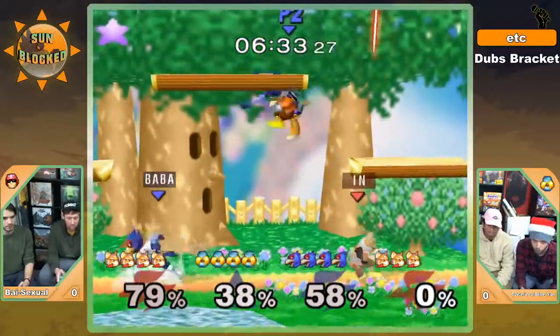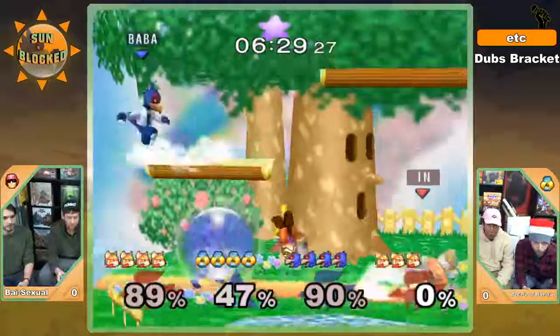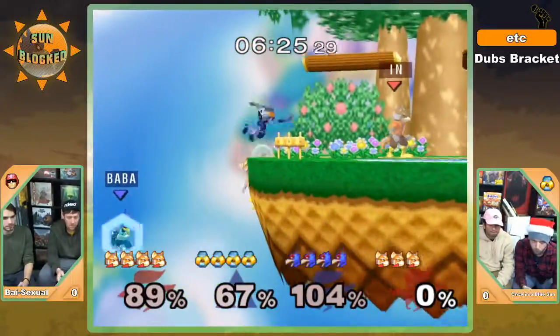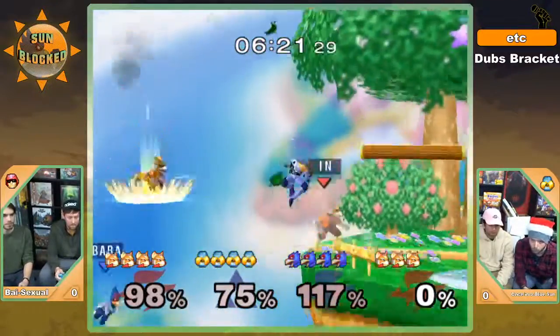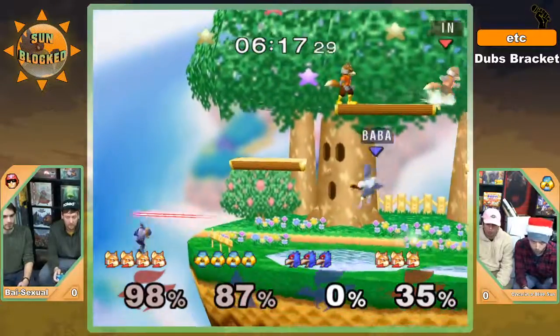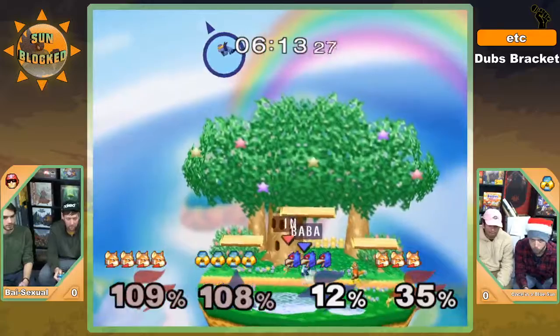Falco is like a double-edged sword for doubles because he ideally has some of the most cheap kills in this game mode, but he also dies early. Yeah, Falco embodies the term 'glass cannon' — because as you see there, dead, no other options for cover. It was kind of low percent but the back air wasn't really that strong and he was just gone.